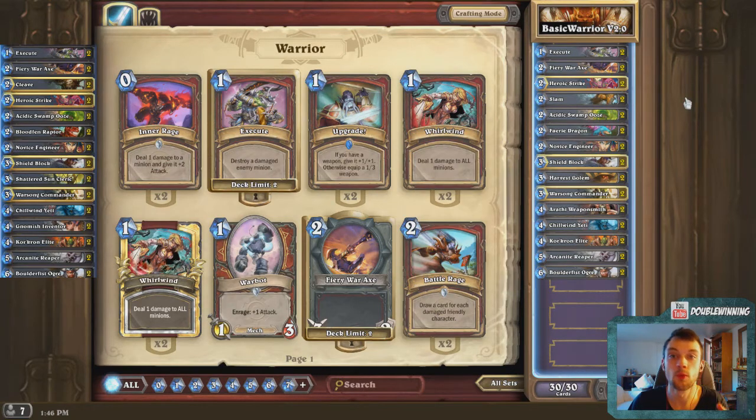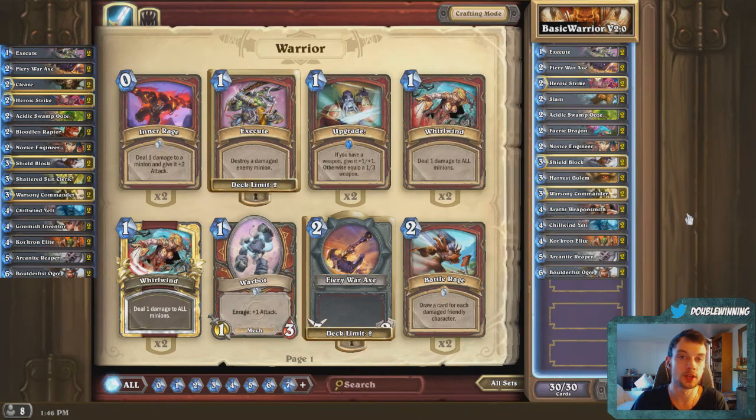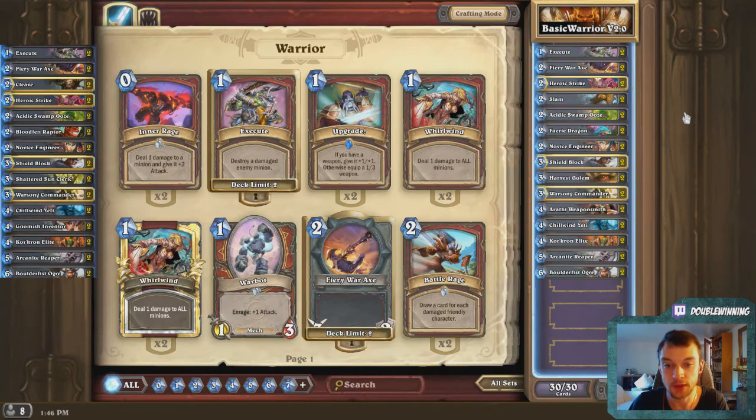If you guys are wondering why I made those changes, I'll be going over that in the rest of this video. But if you were just wondering what the individual changes were, you can go ahead and close the video. This is really, really cheap — it's only 80 dust per set of cards, so it's only going to run you about 320 dust. The biggest ones I'd recommend are Slam for Cleave and Fairy Dragon for Bloodfen.